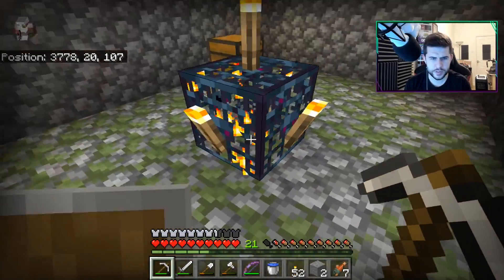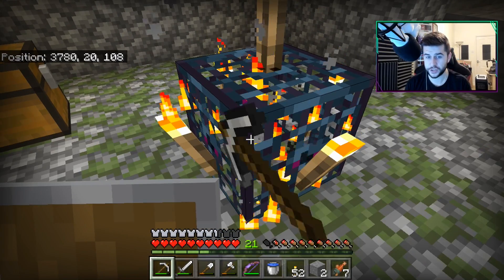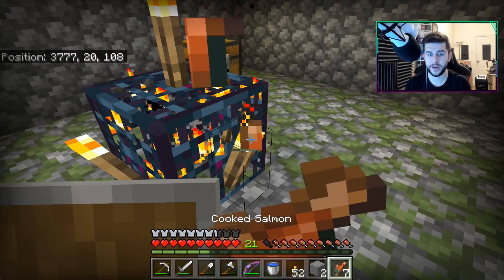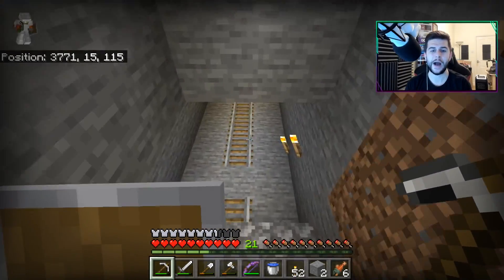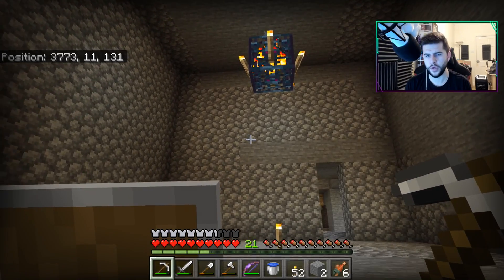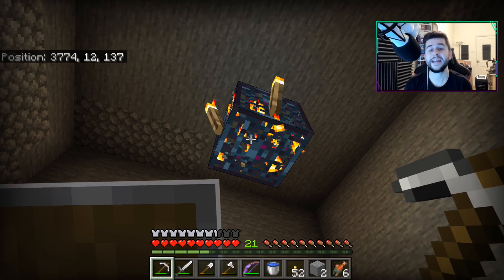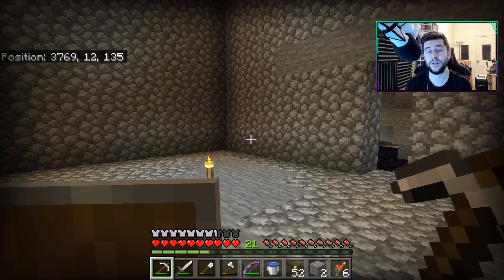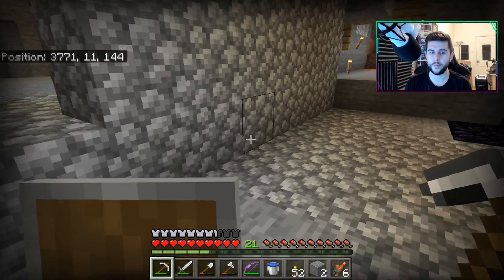This one being the Spider Spawner, which by the look of things has nothing inside of there. That's obviously a really strange bug - there's no mob in there. Could you imagine if it started spawning pigs? That could be very efficient for us. I continued all the way down here, and we have ourselves our Skeleton Spawner. Although again, it doesn't show the mobs. That's quite strange. But we know it spawns skeletons because you guys told me in the last episode, and thank you for reminding me.